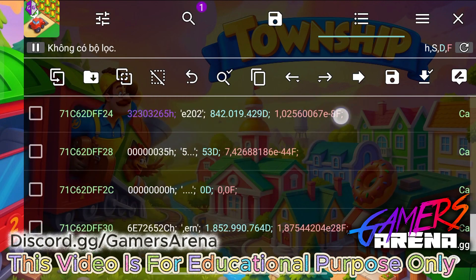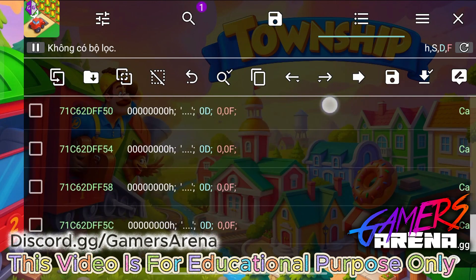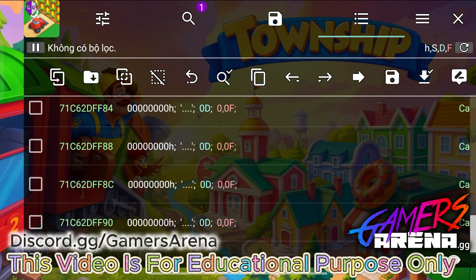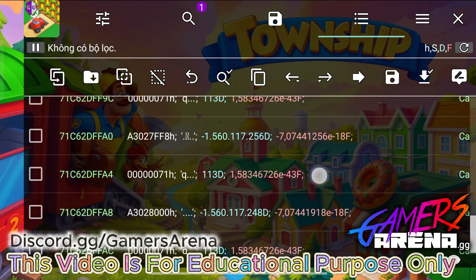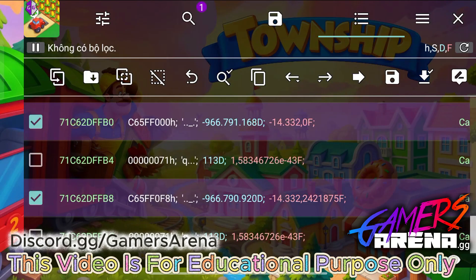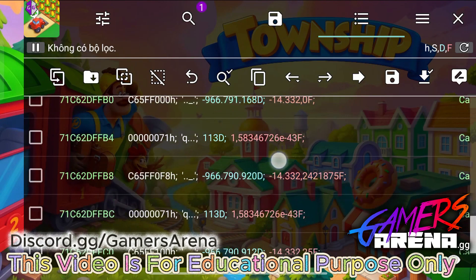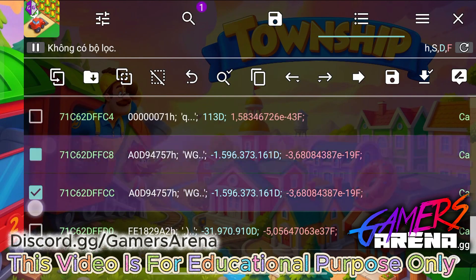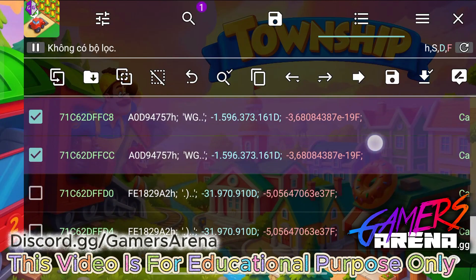I will scroll down, scroll down, scroll down until you see that the two values are almost the same — that means they are nearby. The two values almost the same and sitting next to each other is here — you can see they are almost the same and sitting together.